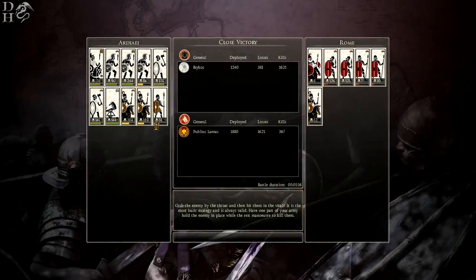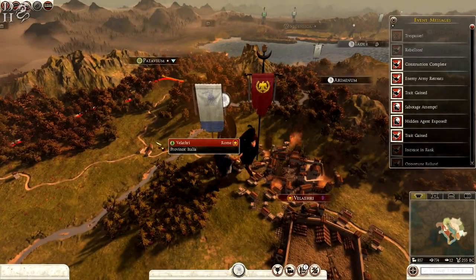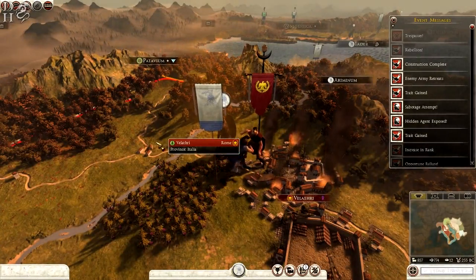Close victory — I think we're in control pretty much all the way through. Didn't lose too many men — lost some infantry, lost some cavalry, but most of my losses were mercenaries. They are disposable — that's kind of what they're there for. They do cost a lot over a period of turns but they're good to bring in just before a battle to give you a little boost before you crack on and try to win.